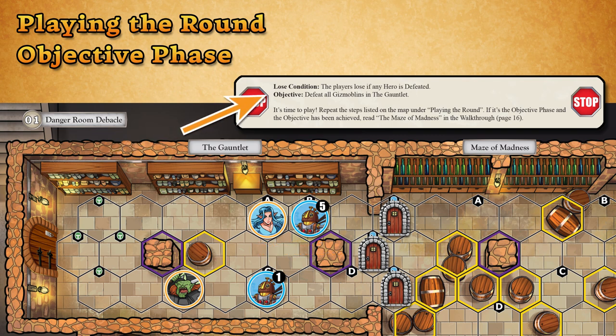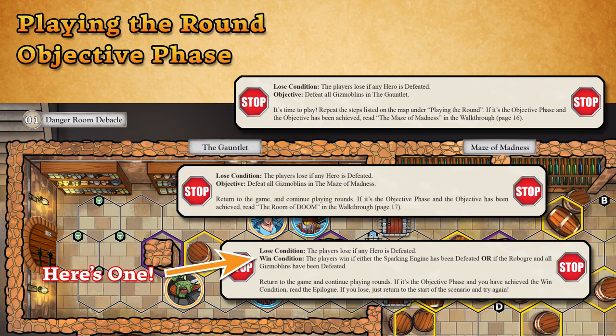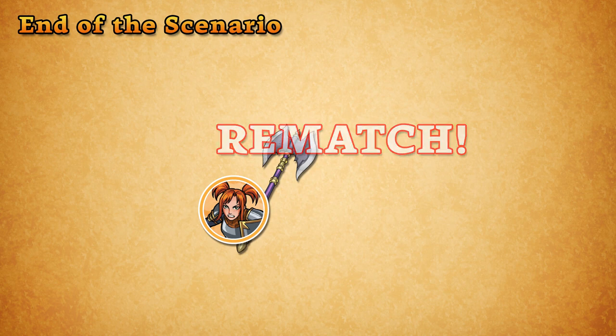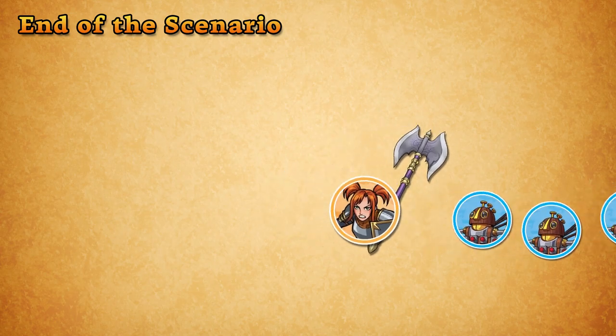If it's the Objective Phase and the players have met the win conditions, they win. Often, you won't know the win conditions for a scenario until you've reached the last section of that scenario. If you lose, just reset the scenario and try again — there's no penalty. If you win, you'll unlock some cards from the Vault and move on to the next scenario.